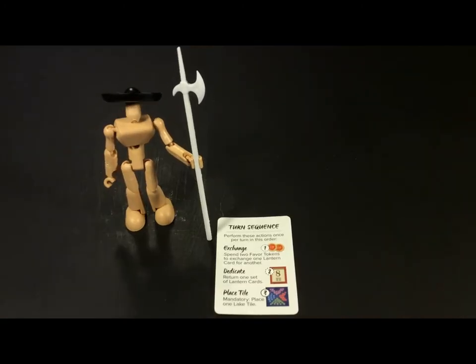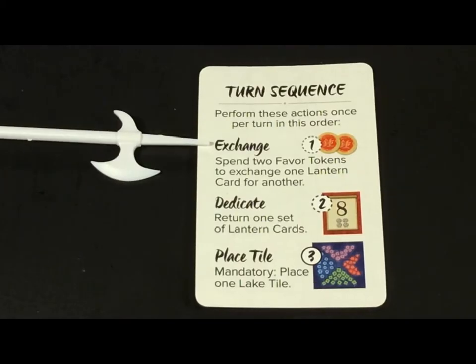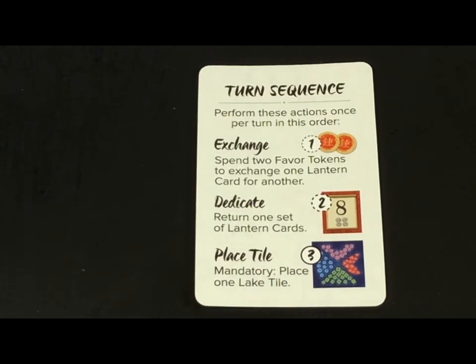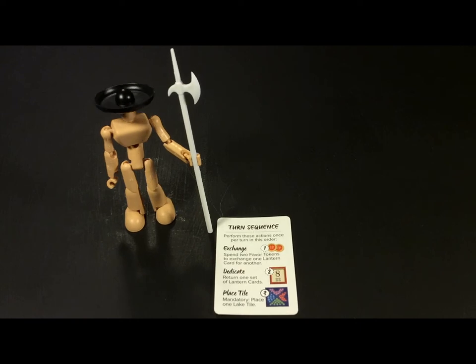Now begin the game by doing one, two, or all three of the available actions in this order: exchange a lantern card, make a dedication, and place a lake tile. This third action of placing the lake tile is the only mandatory action you need to do each turn, but it's always the last action that you do.